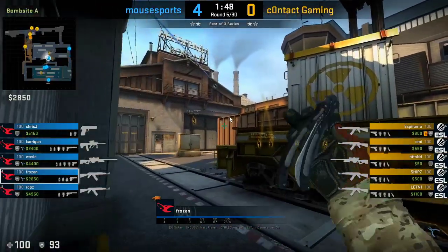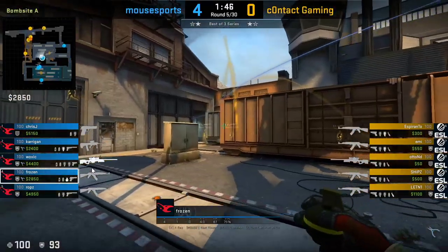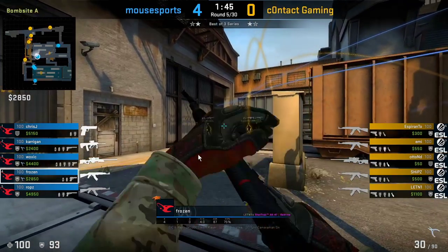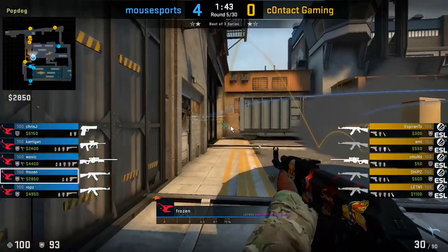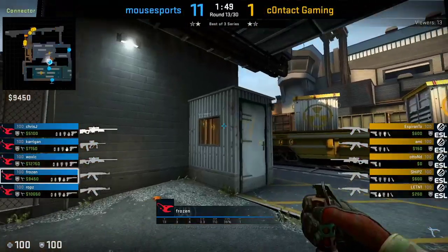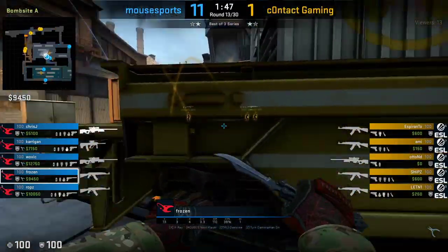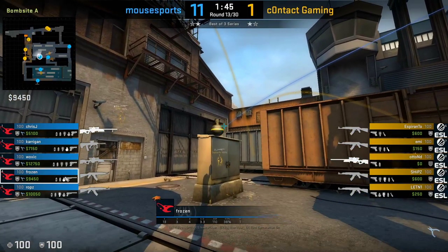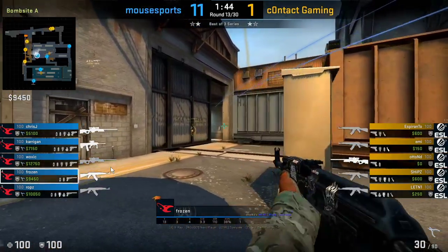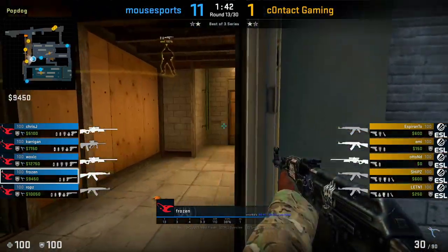The first thing he does when he comes out of Z is he initially throws a flash at T-Con and follows it up with a nade. The flash is used to allow him to cross towards ladder, as it's very typical for terrorists with a good spawn to post up in the corner of T-Con as you cross. The nade does damage if there's a rush. He does this at the start of every round, and importantly, he'll always keep his smoke and Molotov for the ladder room itself.